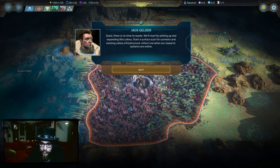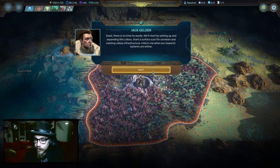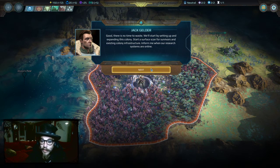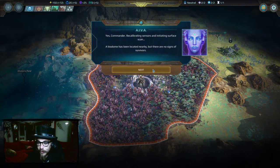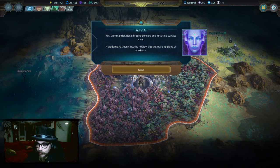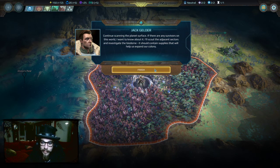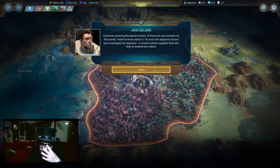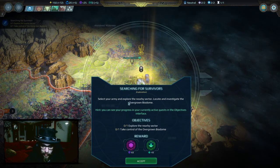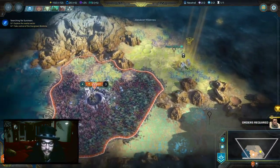Planet fall successful, commander — powering up base colony systems. Can I test out the things you just gave me a tutorial for? No, I have to wait. There's no time to waste. We'll start by setting up and expanding this colony — start a surface scan for survivors and existing colony infrastructure. A biodome has been located nearby, but there are no signs of survivors. Is this the biodome with the giant katydid? Thank you — let me touch things before you explain new things.